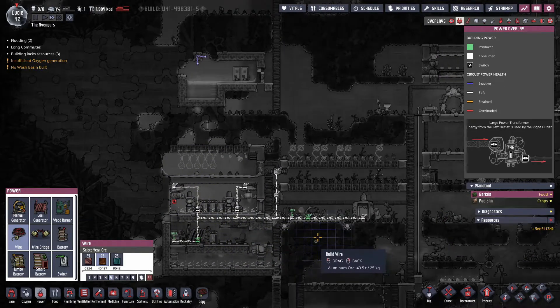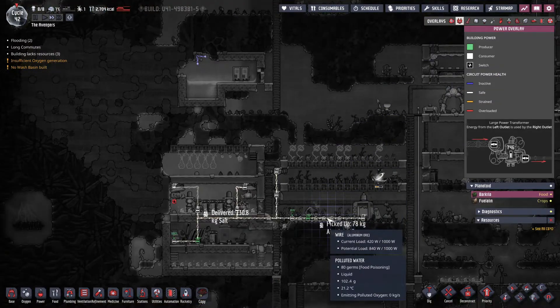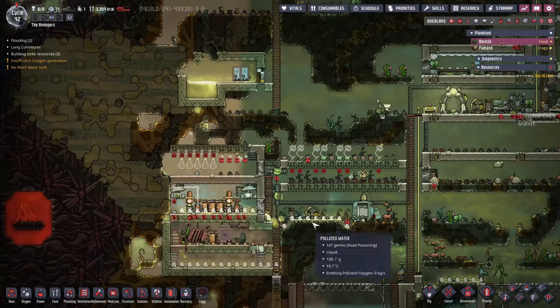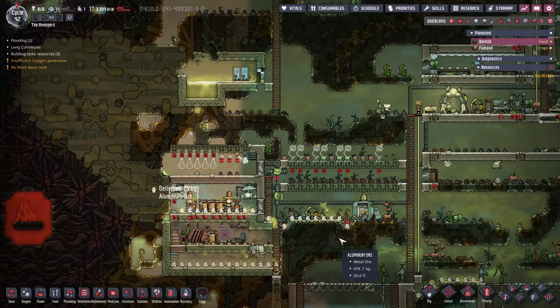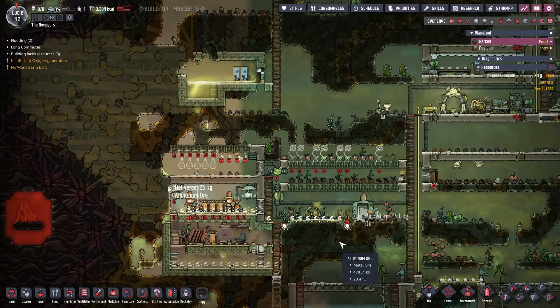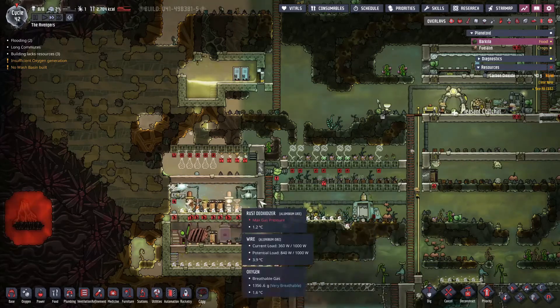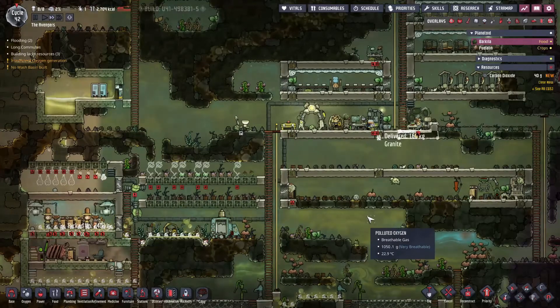So far everybody's really happy, so we don't have to worry about dissatisfaction in the colony — no such thing exists here. Let's get this built so we can turn on the farm. How much is on this electrical wire? We're at 840W and we're going to add two more, which will put us over. But this one's not being used so we'll be okay — it won't over-circuit. We can't add anything more on this power grid so we'll have to get a new one when ready.